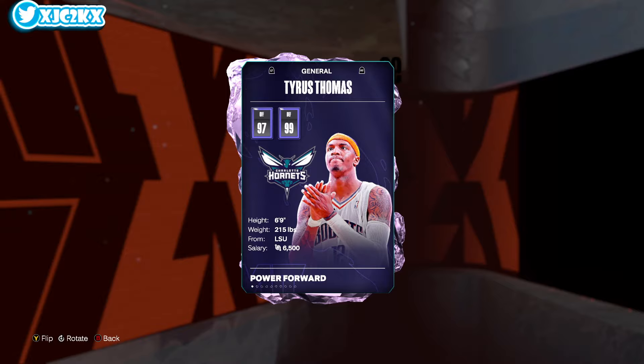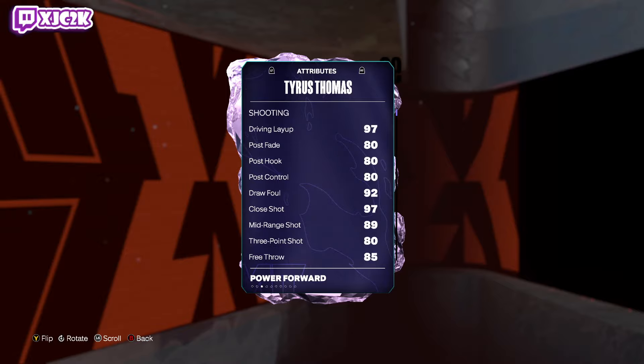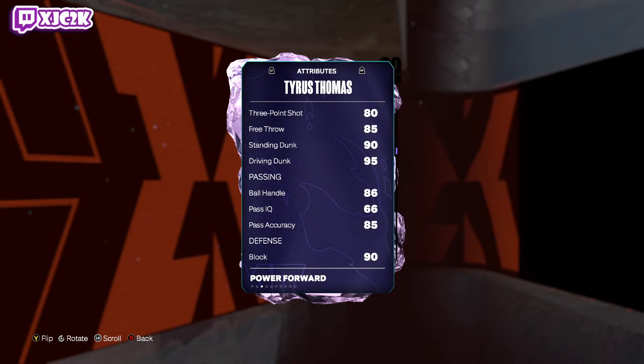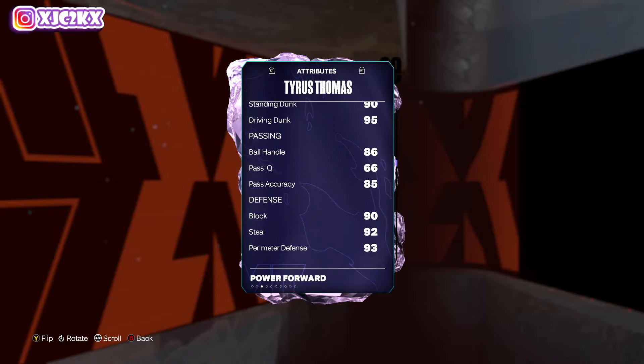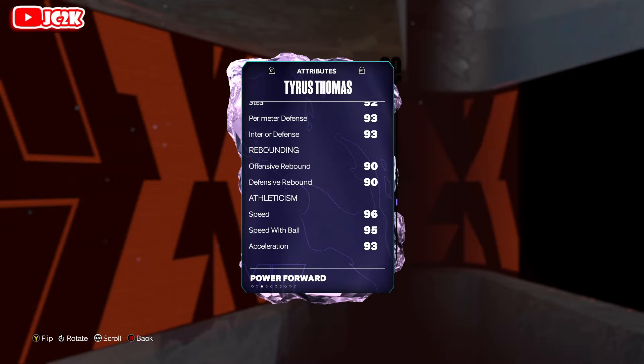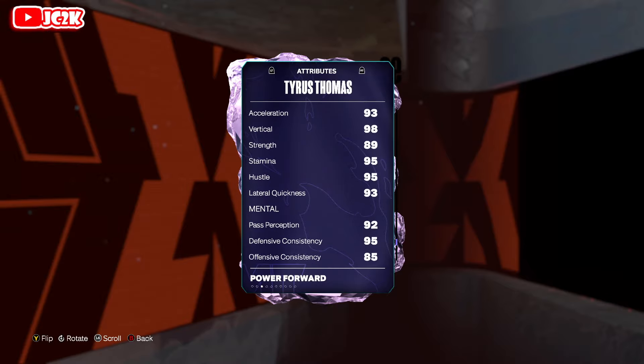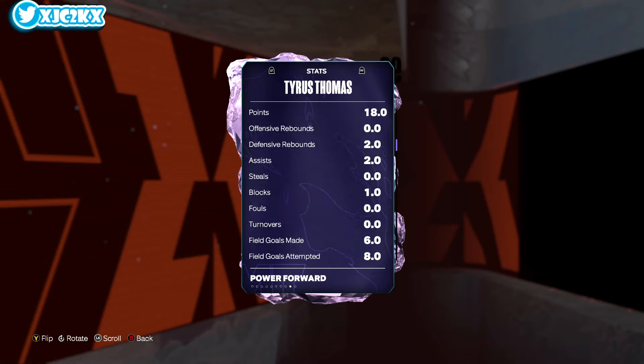6'9" small forward option, 97 offense, 99 defense with a 97 driving layup, 97 close shot, 89 mid-range, 83 ball — you want to boost that up with a shoe — 85 free throw, 95 driving dunk, 86 ball handle, 85 pass accuracy, defensively 90-plus across the board, 90 rebounding, 96 speed, 95 speed with ball, 93 acceleration, 98 vertical, 89 strength, 95 stamina, 93 lateral quickness. He is insane.